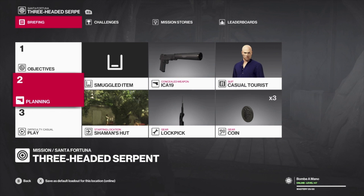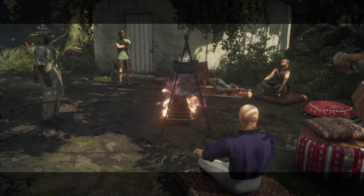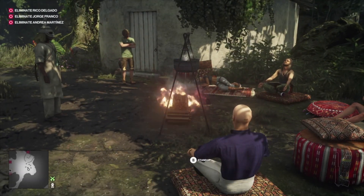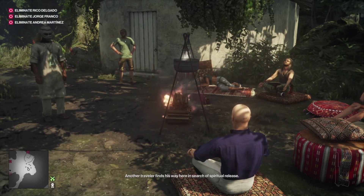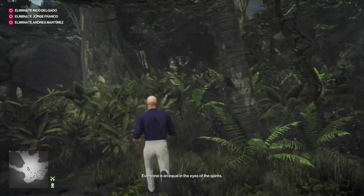Hey guys, welcome back to the channel. Starting off at the Shaman's Hut today, we're going to be attempting the Brick and Mortar challenge. For this challenge we just need to collect three bloody bricks of cocaine. Another traveler finds his way here in search of a spiritual release — come on in.